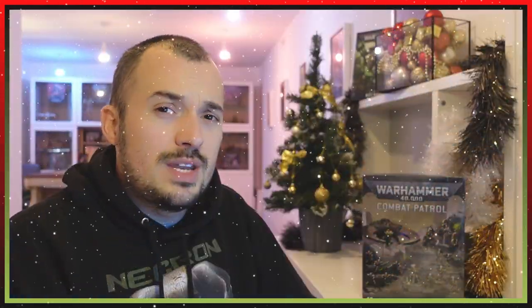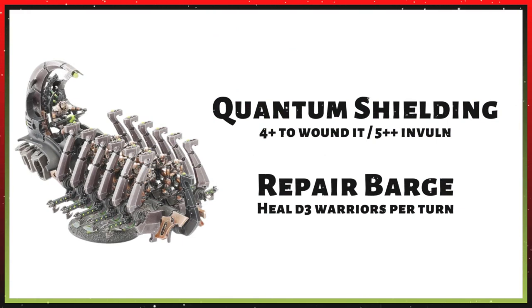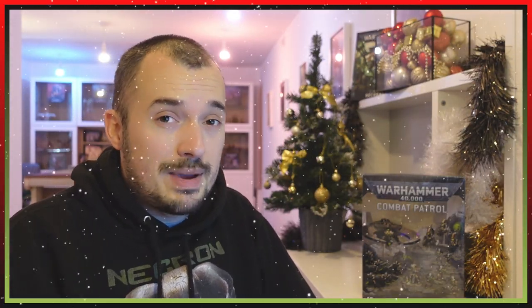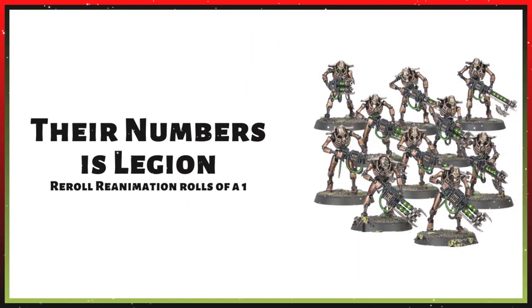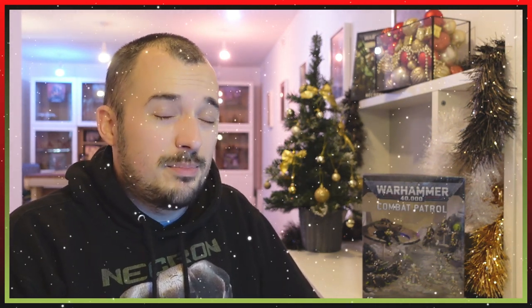Next we're on to the unique abilities, starting off with the Ghost Ark. The quantum shielding ability means you can't wound it on less than a 4-plus, as well as a 5-plus invulnerable save. And of course the Repair Barge ability, so you can heal 3 lost warriors in your own command phase — that's with the Ghost Ark. Now the 10 models within the Ghost Ark, as well as the 20-man blob on the other side, they've got their Numbers as Legion abilities, so you get to re-roll reanimation protocol rolls of a 1. Both of those relate to resiliency, which is our next topic, so we'll wait before we score that one.